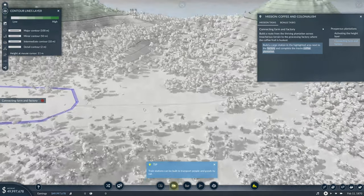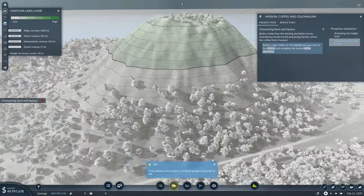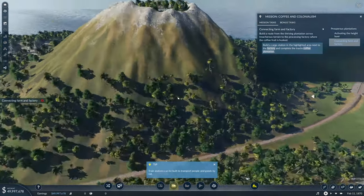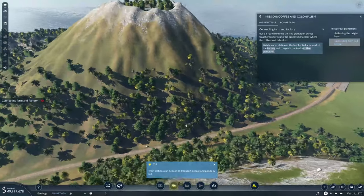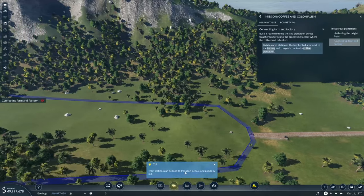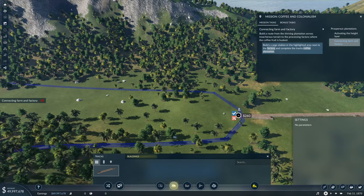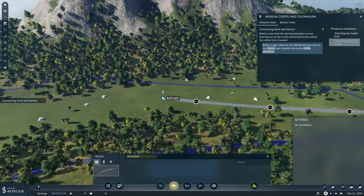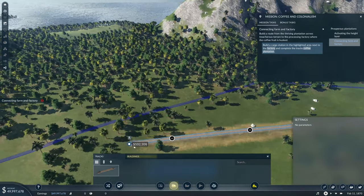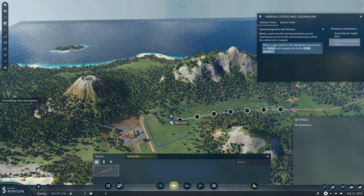The higher you go, the worse it gets cost-wise. There's already a railway partway along — we just need to build the last part of it. We can go with a track and make it quite easy. Let me click and drag this time. We need a train station first to connect it to.